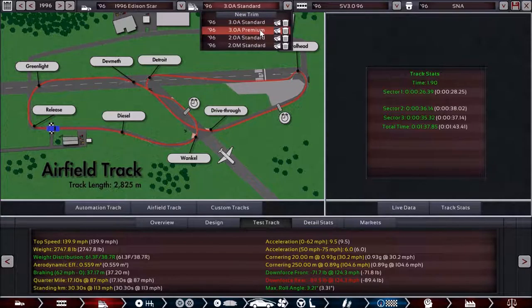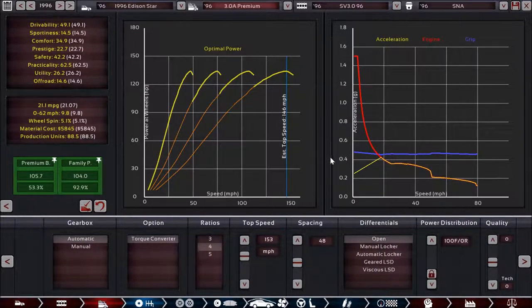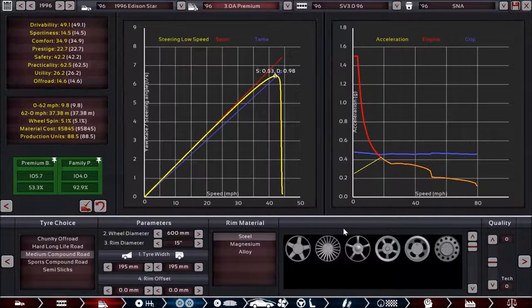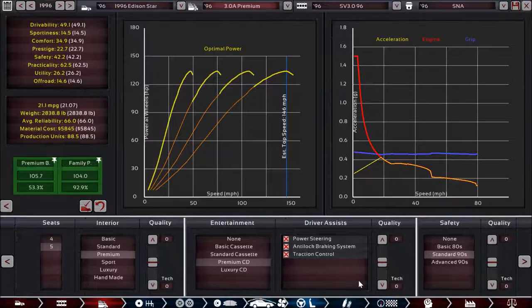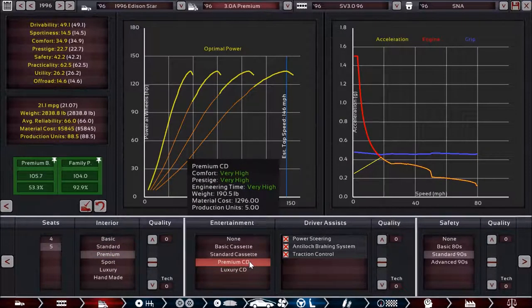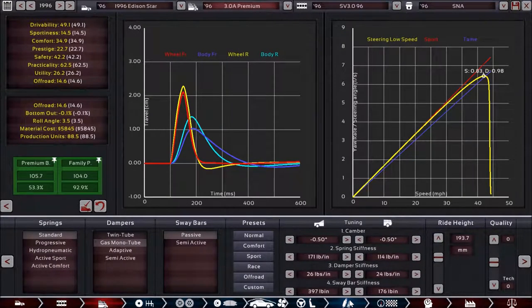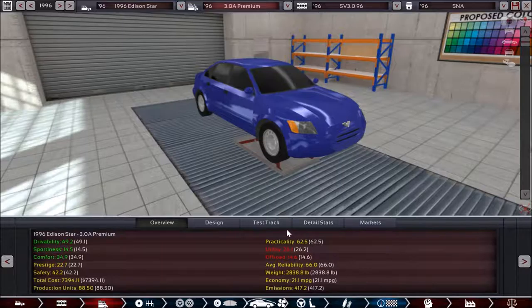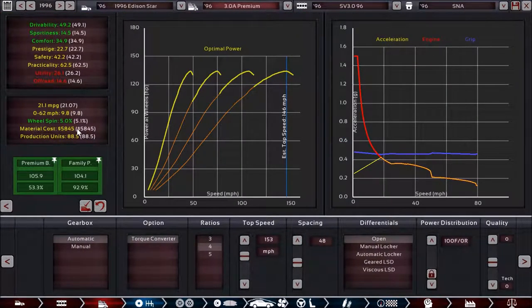Let's jump into the last trim, which is the premium trim with the V6. This still has an automatic transmission, the only option with this V6. The automatic transmission is set up pretty much the same, as are the tire and brake setups. The aerodynamics are not changed. The interior is the main change — we upgraded to a premium interior with a premium CD collection, as well as adding traction control to that premium trim. I did try to balance things out with the gearbox setup to get the 0-62 time closer to the previous engine's figure, though I'm not sure I achieved that 100%.